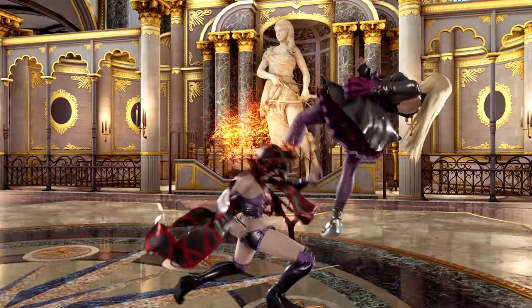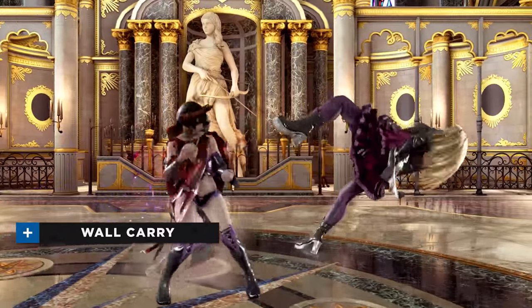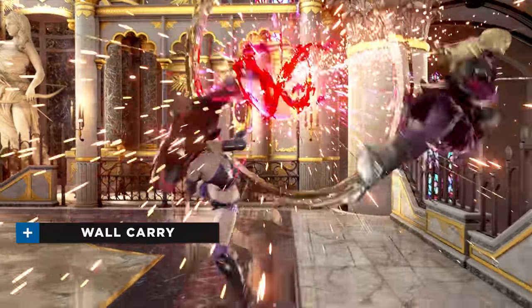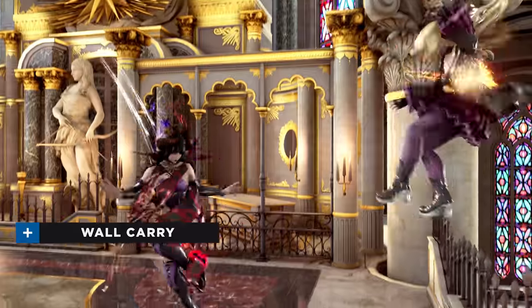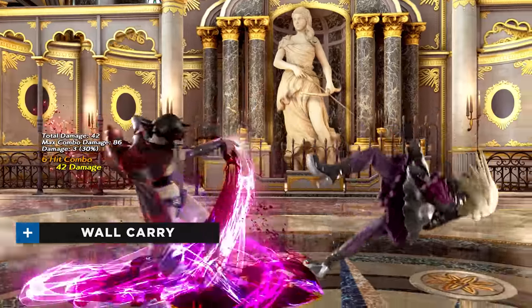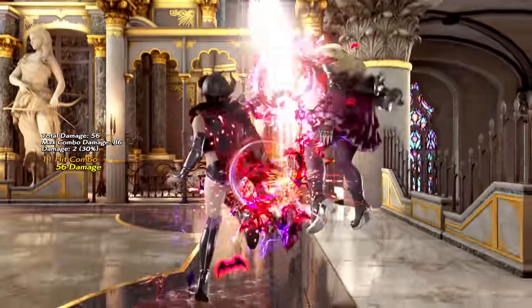Elisa's combos do below-average damage, but have exceptional wall carry. Because of this, you want to prioritize positioning over damage when launching the opponent. The go-to combo enders for wall carry are Helical End and Helical Flow. The former sends the opponent higher, but the latter recovers faster, so alternate depending on range. Canceling Sweeping Scarlet into Dark Blade after a spin move is another fantastic option for wall conversions. Multiple dash jabs and the EX version of the Moonglide stance can be used to create extra chunks of wall carry in combos. Try to estimate the remaining distance of the wall as your combo progresses, and convert the length accordingly.